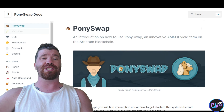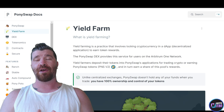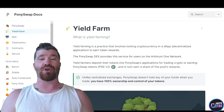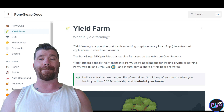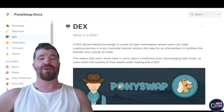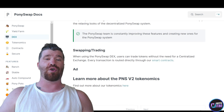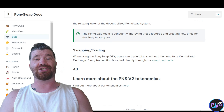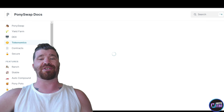If you're looking for more details, be sure to check out their whitepaper and documents. We got the Pony Swap exchange, and we even have the Yield Farm — a practice that involves locking cryptocurrency in a dApp, also known as a decentralized application, to earn token rewards. The Pony Swap DEX provides this service for users on the Arbitrum One network. Yield farmers deposit their tokens into Pony Swap's application for trading crypto or earning Pony Swap tokens, and in turn share a pool of rewards.